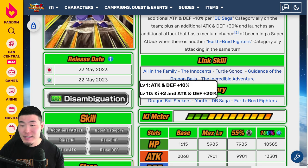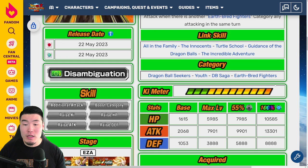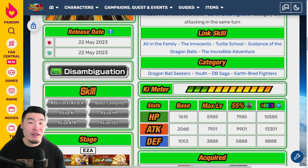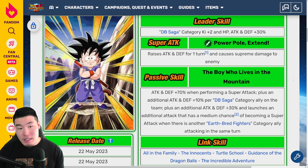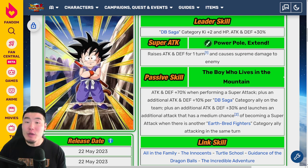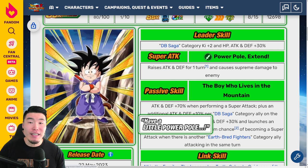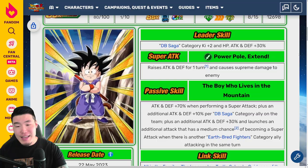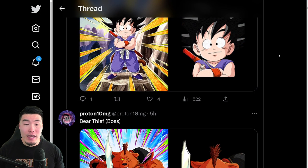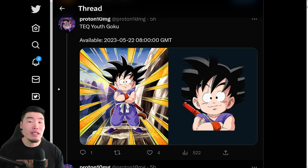Plus an additional attack and defense plus 30% and launches an additional attack with a medium chance of becoming a super attack when there is another Earthbred Fighters category ally attacking in the same turn. Links are All in the Family, Innocence, Thorough School, Guides of the Dragon Balls, and Incredible Adventure. Categories are Dragon Ball Seekers, Youth, DB Saga, and Earthbred Fighters. Currently he's not the greatest — I really like this art though. There is a theory based on his hidden potential being very similar to other free-to-play units that have become LRs, so a lot of people think this Kid Goku will eventually token awaken into an LR, possibly an LR Kid Goku and Krillin. He's available right now on the 22nd.